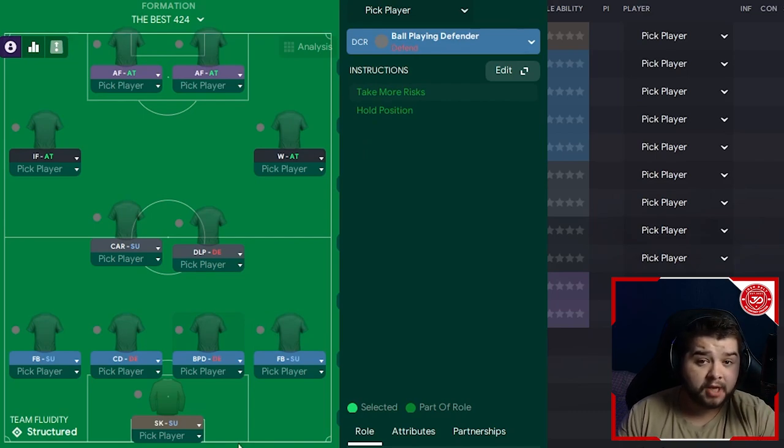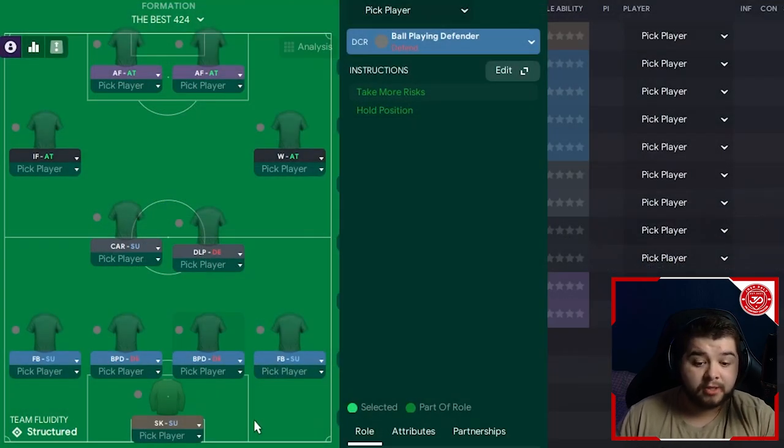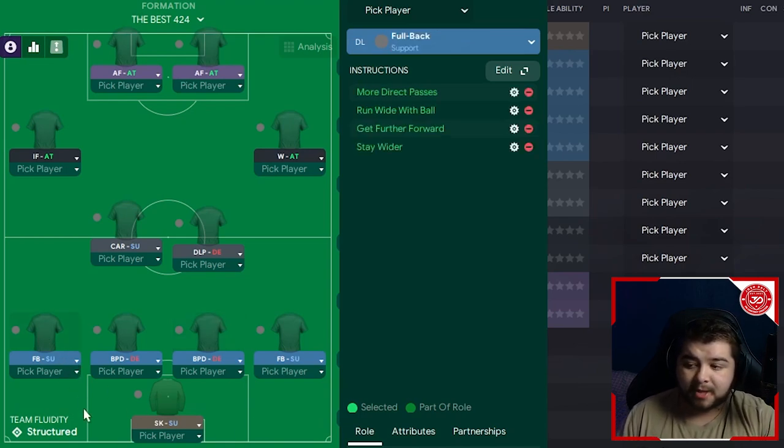A ball-playing defender comes in on the right, simply on defend with default instructions. I originally tested a central defender, but we're going to have two ball-playing defenders. This best series is where I literally try to make the best final tactic of FM23, so there are going to be a lot of things that are in the meta, and ball-playing defender is definitely the best role in my opinion. The fullback on the left-hand side is going to be exactly the same as the right — very direct pass, run wide, get further forwards, and stay wider.